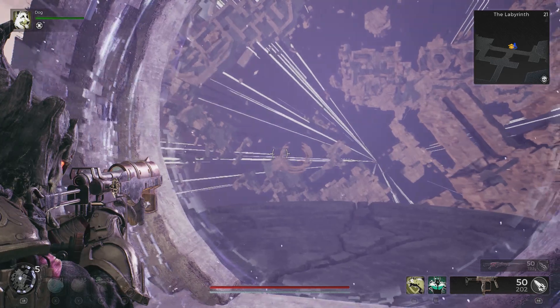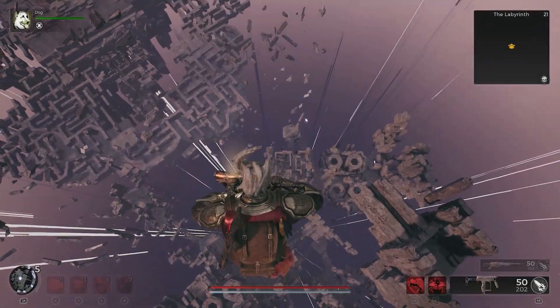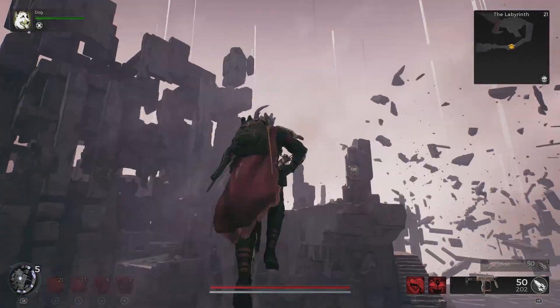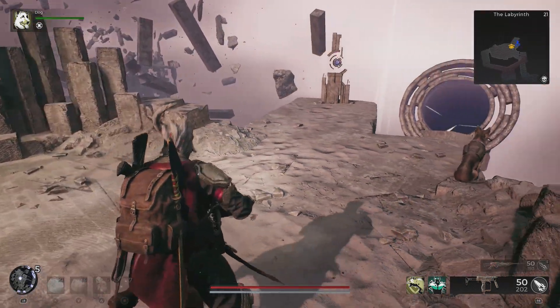Here's the portal — just down there, that's the portal we need to jump through. If you time it just right, go through on the left side like I did and angle to the left, you should just get through before dying. Turn around — there's the reprocessed relic.